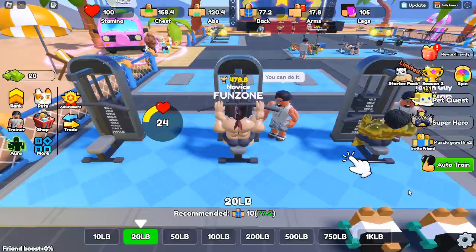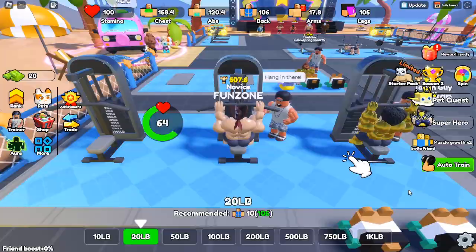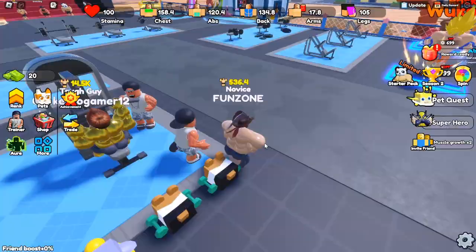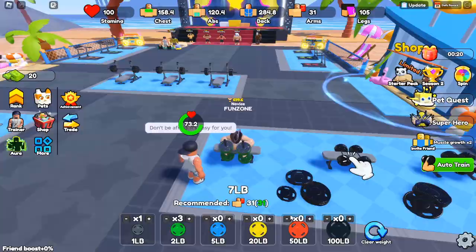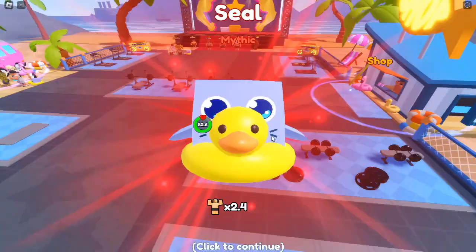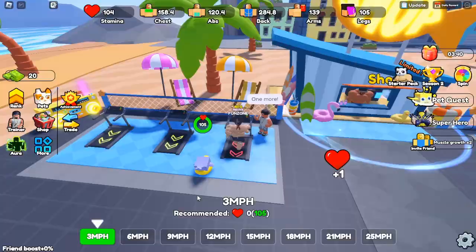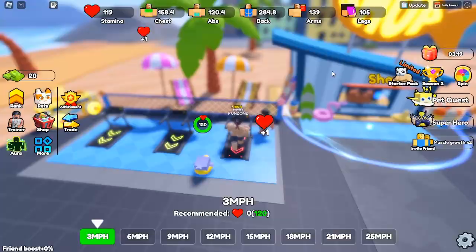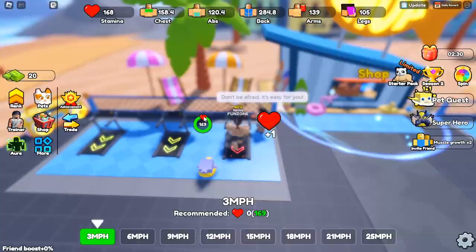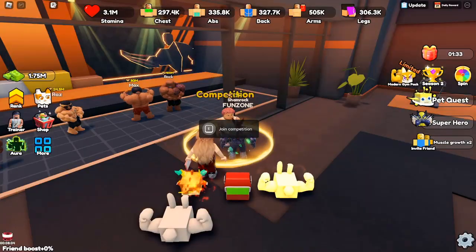FAQs about Gym Star Simulator: Are there any codes? Yes, there are codes available that can be redeemed for various rewards including pets and boosts. How to reach the Tough Guy Rank? You need to accumulate 300 stamina and 50 power in each muscle group. How to beat Nail? Focus on building your power to exceed 212k, engage in consistent training, utilize the Auto Train feature, and leverage any available codes for boosts.